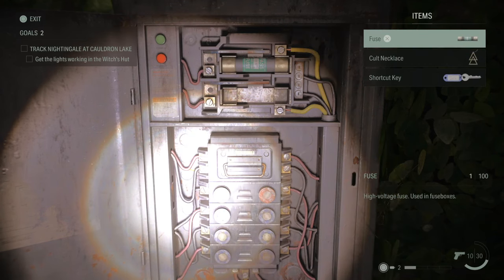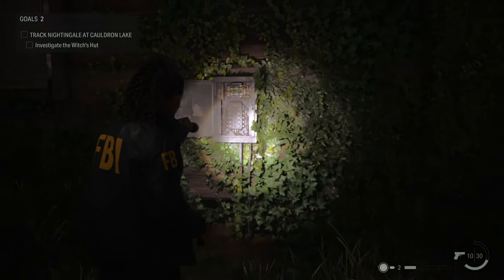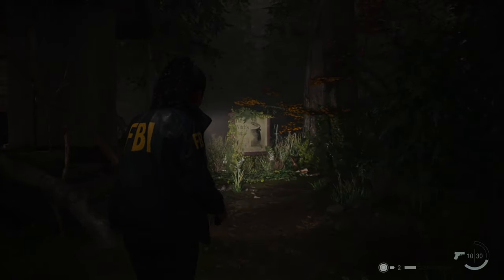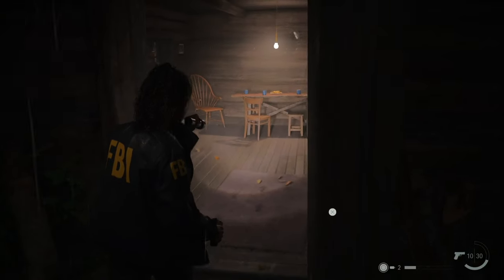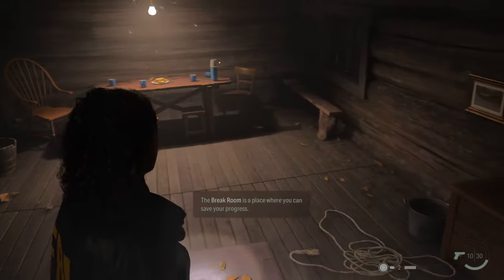Insert the fuse. Once you insert the fuse, you should see your progress update there on the upper left. Then once you turn around and head into the Witch's Hut, this is actually a rest or break room, as they're calling it.